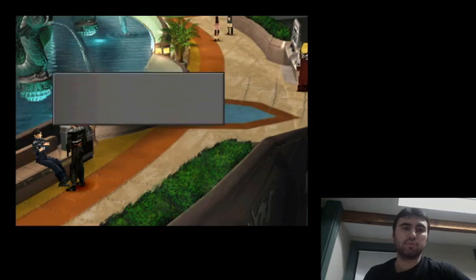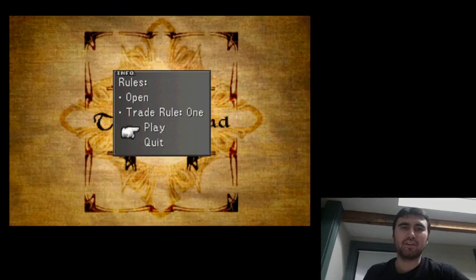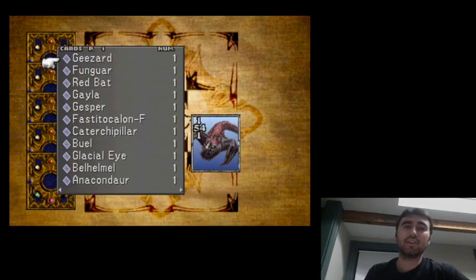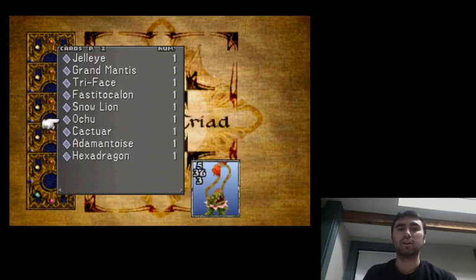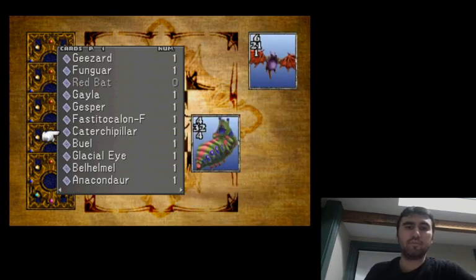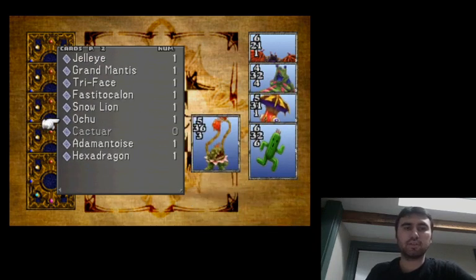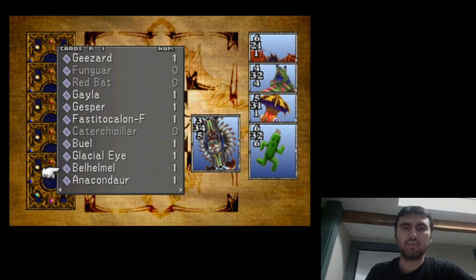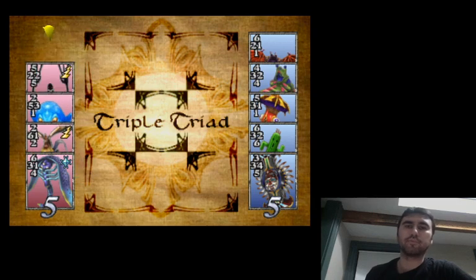We're going to play one more game just to reiterate the principles. We challenge this person. Final Fantasy 8's AI is not very smart — I think I'll show off a kind of exploitative strategy against it. We have some better cards, like a card with 7-5-4-3 that's pretty strong. But we're going to use some fairly weak cards: Caterchippler, Funguar, and one strong card — Belhamel — just to give us a little directional strength. We didn't get first turn. Well, this ruins all my schemes.